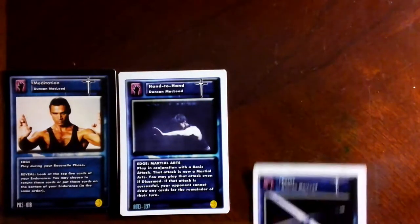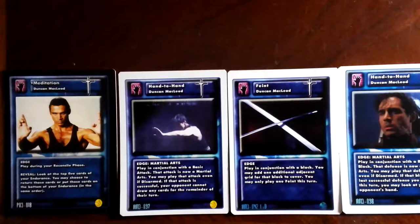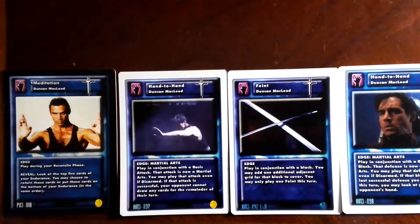He also has some very nice edge cards. Meditation is a fun one to have in there in case you need to mix things up and give yourself a second chance. The hand-to-hand cards must be played with a basic attack and a basic block respectively, but they allow you to attack and block even if disarmed — they are martial arts cards, making it very nice for Duncan to deal with a deck that might disarm you. The feint edge is huge, because it adds one additional adjacent grid spot for those basic blocks, allowing you to defend more complex attacks, making him very versatile.